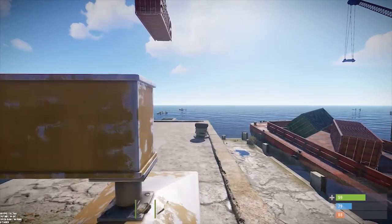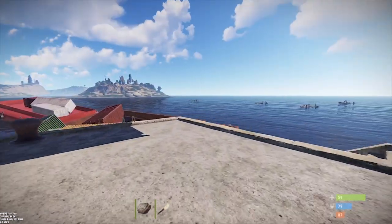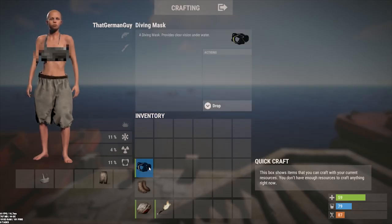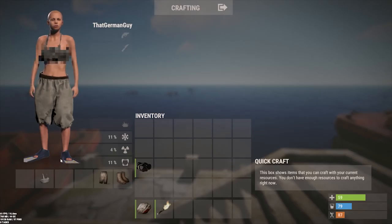So as you can see in the thumbnail, scuba gear is being added into the game. We've got a diving mask and fins - not sure if there's going to be a scuba tank or a snorkel. The flippers don't have an icon yet, but they do have a model.